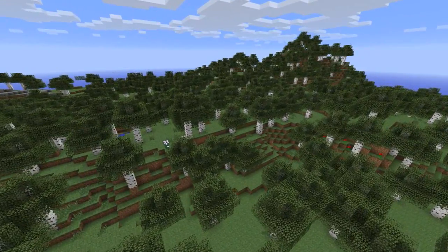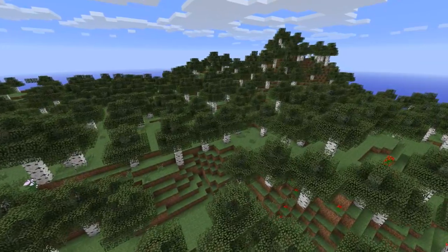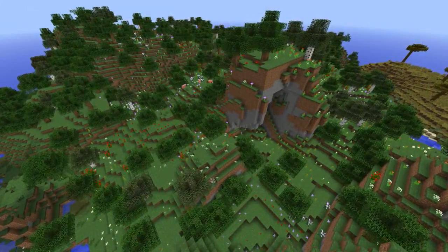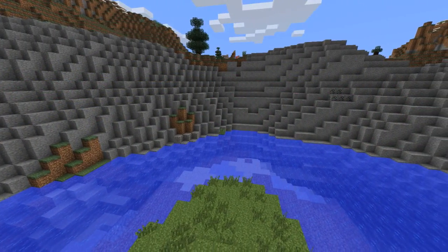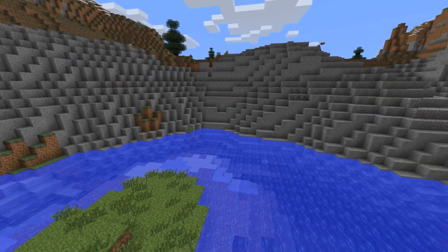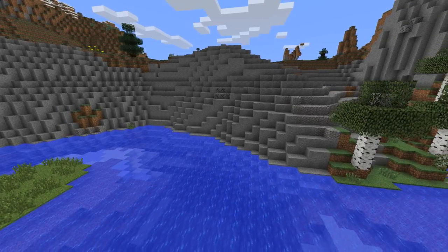The last of the new biomes I'm going to list are ones that don't have anything too specific beyond what's visible on the surface: the Birch Forest biome, the Flower Forest biome, the Sunflower Plains biome, and the Stone Beach biomes. These biomes are pretty much exactly what you would expect just by looking at them.